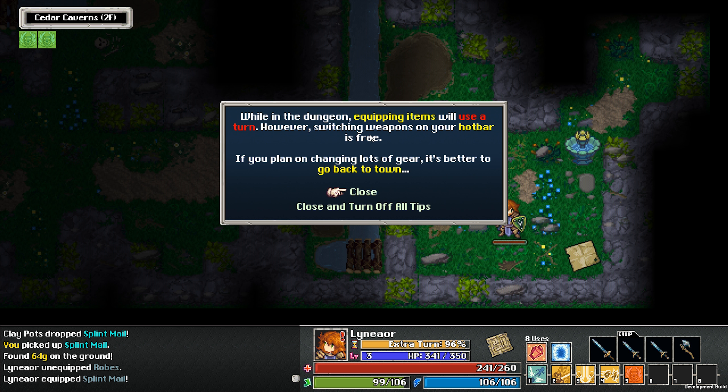While in the dungeon, equipping items will use a turn. However, switching weapons on your hotbar is free. If you plan on changing lots of gear, it's better to go back to town.